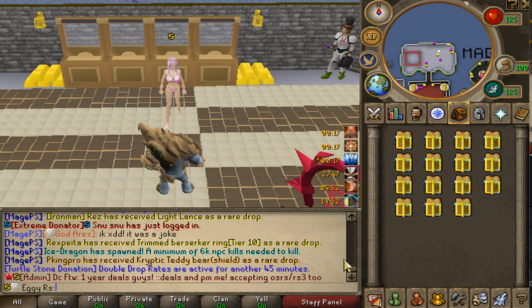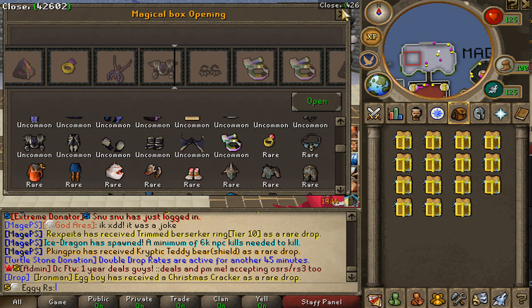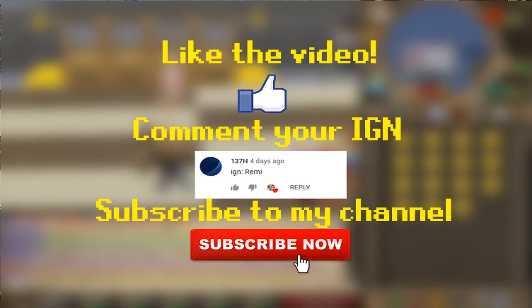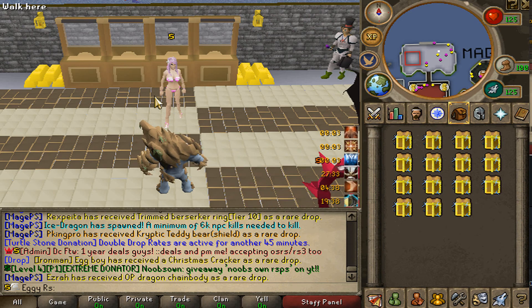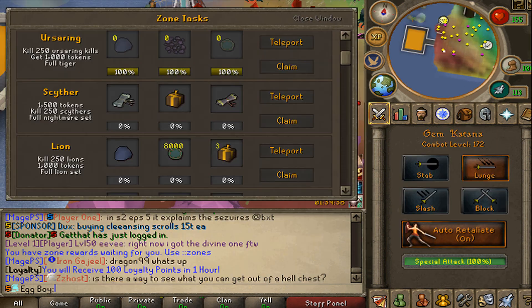I've also got another 15 magical boxes on MagePS - five of these are going to three lucky commenters down below. This giveaway is over a hundred dollars so be sure to enter. All you have to do is like the video, comment your in-game name down below, subscribe to my channel, and turn on post notifications. Join my Discord using the link down below as that is where I post every video's giveaway winners.